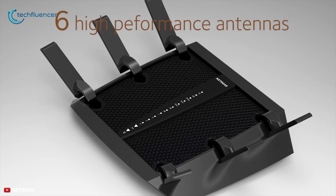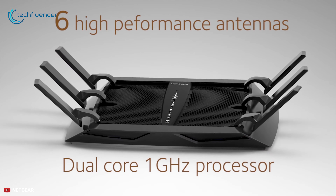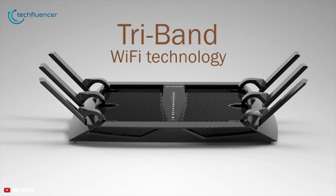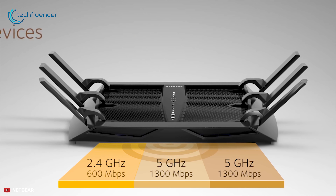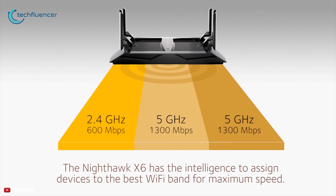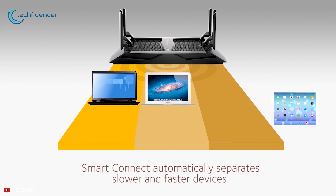The Netgear Nighthawk X6 R8000 is a versatile tri-band Wi-Fi router. The R8000 is powered by a 1GHz processor along with 256MB of RAM and 128MB of flash storage space for firmware, passwords, and settings. This router is capable of providing up to 3.2Gbps of speeds — 600Mbps on the 2.4GHz signal and up to 1300Mbps on each 5GHz band.